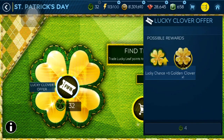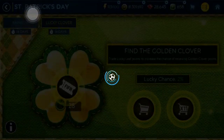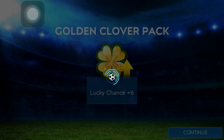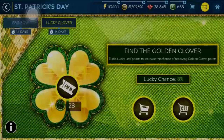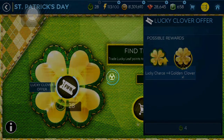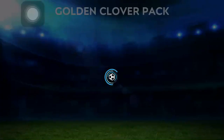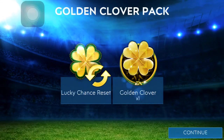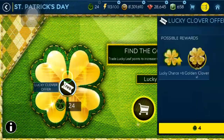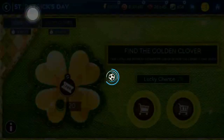Now let's check out our chances. Can we get a Golden Clover from 2%? Now that's plus 6%, so we have 8% chance. Let's see if 8% is enough for us. Please give me one right now — 8% chance. We got it! Wow, we are so lucky with that. I just didn't think it would happen. From the second try, we got Golden Clover — that's great.